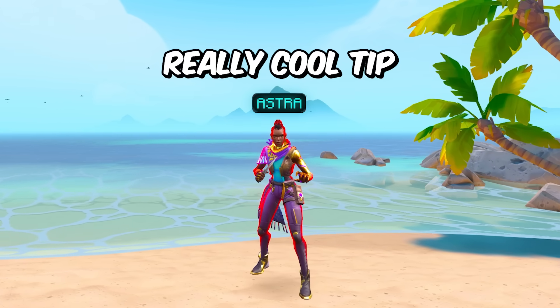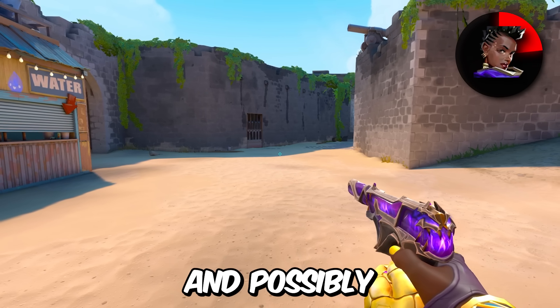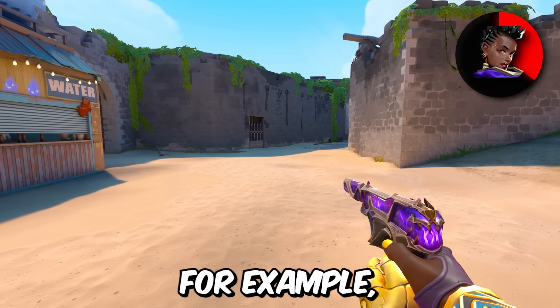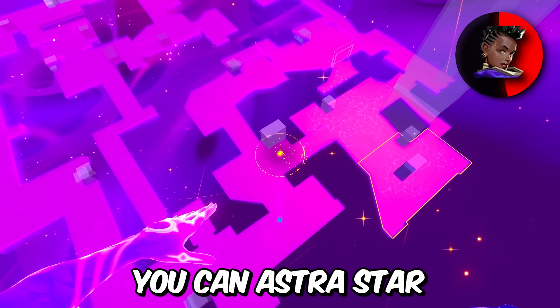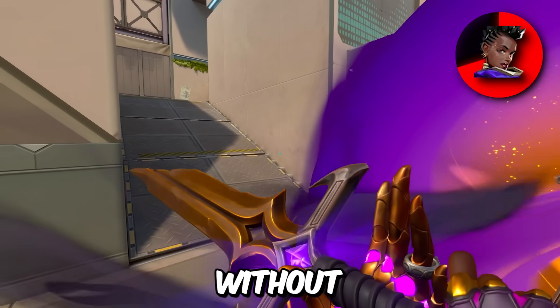We got Astra. A really cool tip I often don't see people doing is pulling back an Astra star to deny enemy information and get a good timing window. For example, on Split, you could Astra star A main on attack and pull it back as you walk across ramp without being seen — allowing you to possibly make your way up ramp without them knowing and get a good lurk off.